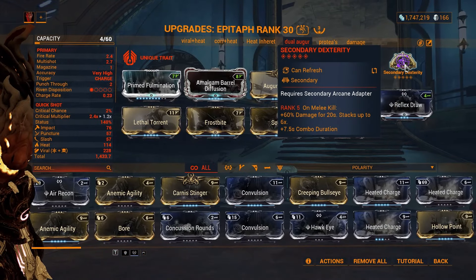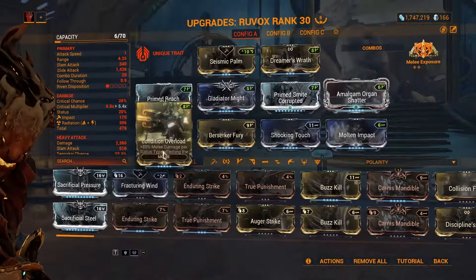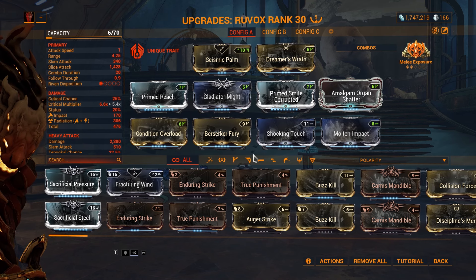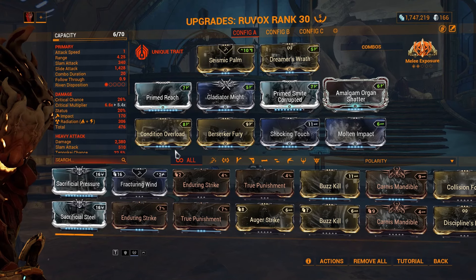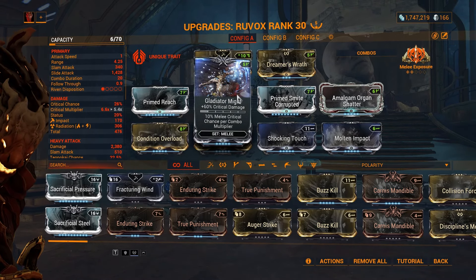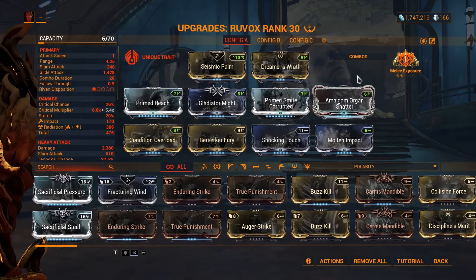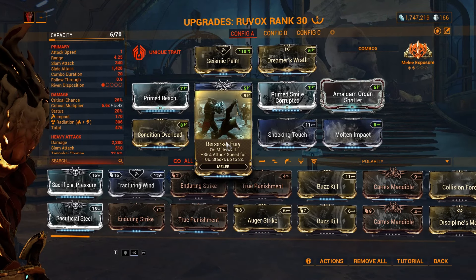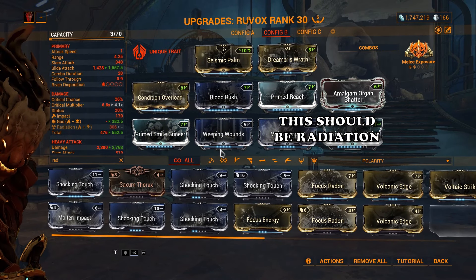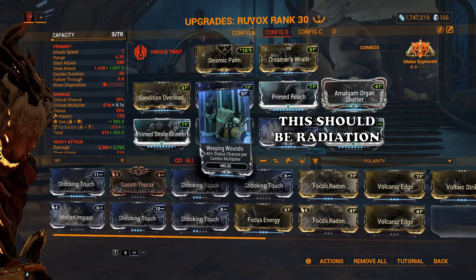Secondary and primary don't matter — just have Dual Dexterity arcanes on each weapon and sustain your combo duration for a total of 20 seconds. Now for the Ruvox build: there's no crit chance in the build, but I have Gladiator Might and Amalgam Organ Shatter for critical damage. The rest is Condition Overload, radiation mods, and Primed Reach. Berserker Fury for attack speed — you can swap it for Quickening for more combo count chance. Arcane Exposure gives corrosive damage, and Dreamer's Wrath applies Tau status so I can use Wrathful Advance for free combo and heavy slams for free combo. If you want to use Nourish, you can add Weeping Wounds to apply status effects quickly, and with Shroud of the Gnar you'll have force slash procs.